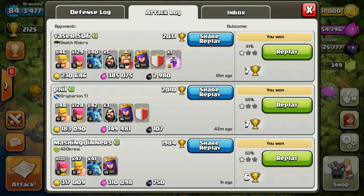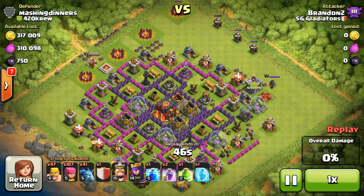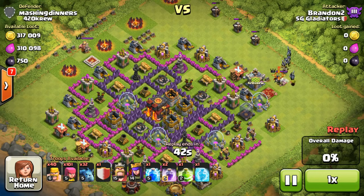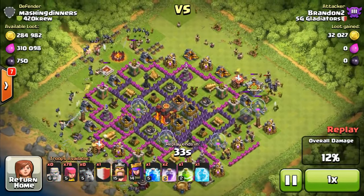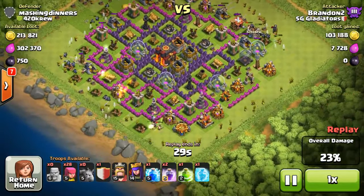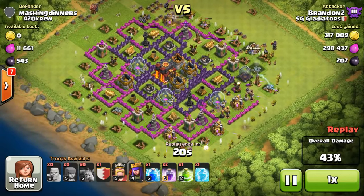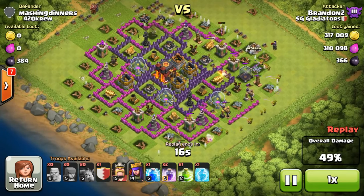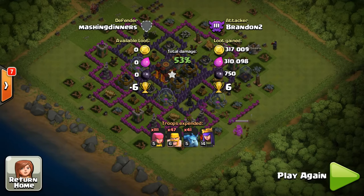The second replay I'd like to show has 300,000 resources. This is a dead base — the king and queen are outside, the CC has no troops inside. I deployed some troops to take out the queen first so she wouldn't harass my army later. As you can see, the collectors are very full, and the X-Bow and Inferno are down. When the Dark Elixir drill goes down, the Dark Elixir drops to zero — that's how you know it's totally a dead base that hasn't been active for quite a while.